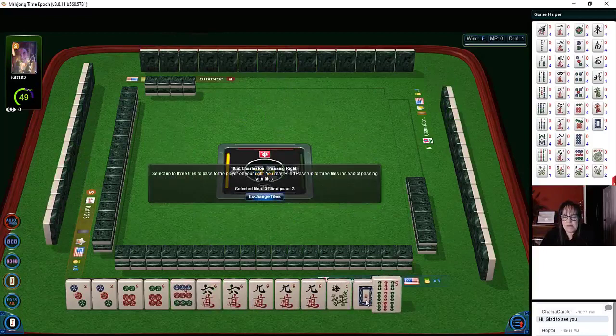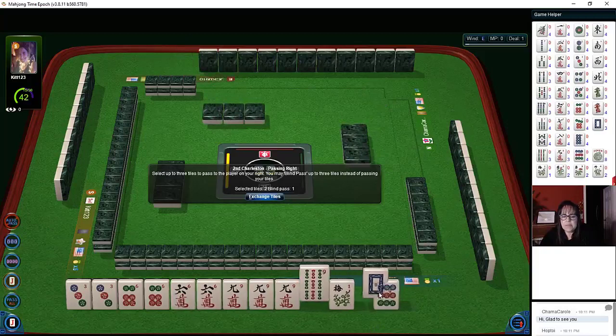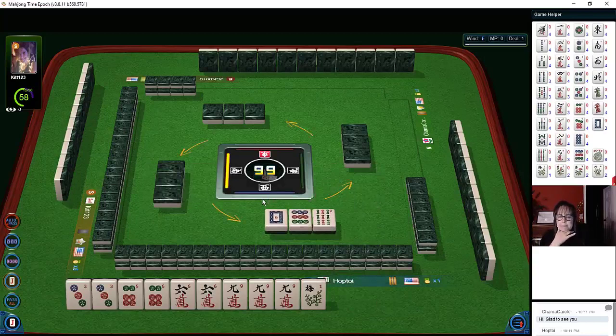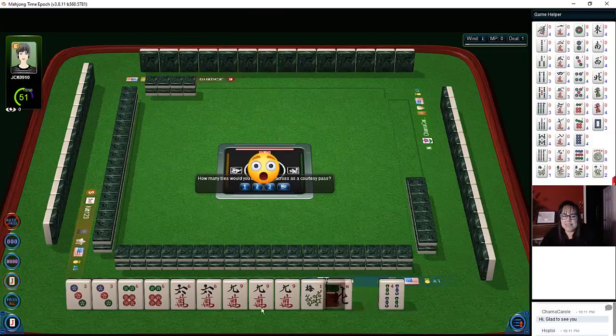Here's three-six-nine, here's a nine — we really don't need that nine. We don't need a one or a white dragon. Do we pass like-numbers again? We're so close to this hand, I think it's worth the risk. Very risky — oh my goodness, that's very risky. It paid off — we got that six!